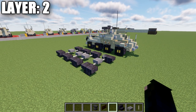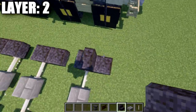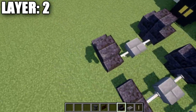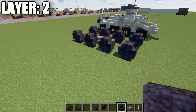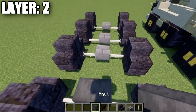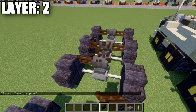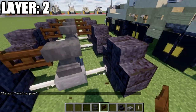Moving into layer two: to start, place down two polished blackstone stairs back to back on top of each one of these polished blackstone upside-down stairs for our wheels. Do this for all eight wheels so you have eight sections set up like so. With that done we have our wheels. Go to the space in between the wheels on the stone brick top slab side, place down anvils, and then a dark oak fence gate that goes from the anvils to the polished blackstone stair to the side. Do this to both sides.